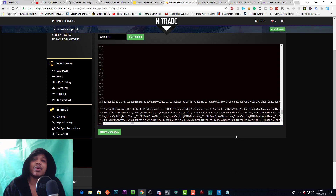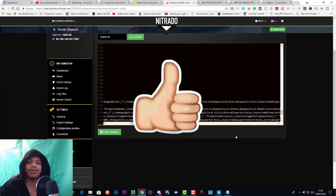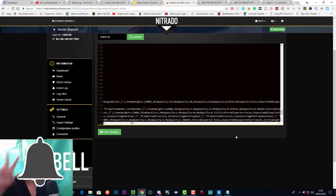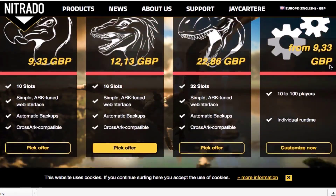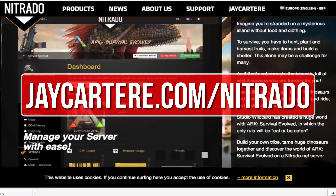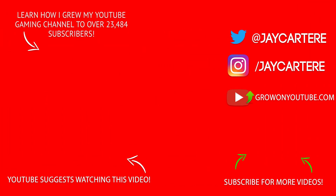That is how you add tech to your loot drops. I hope this video helped you out. If you've got any questions or any other tutorials you'd like me to make, please leave those in the comments down below. Thanks for watching, liking, and subscribing. If you want to host your own ARK server, I recommend renting one from Nitrado — they're the official server provider for Wildcard. Go to jcartarray.com/nitrado to rent your own ARK server and help out the channel.